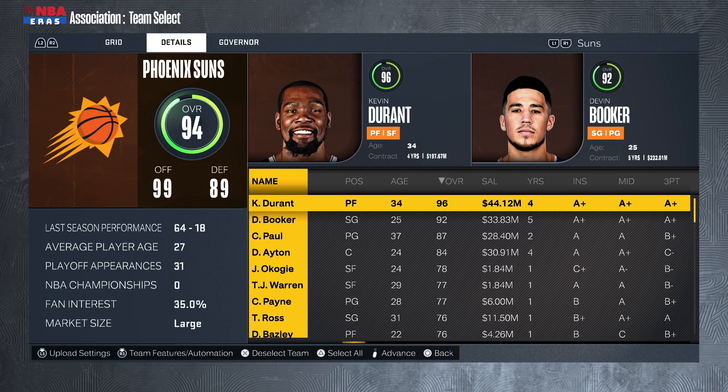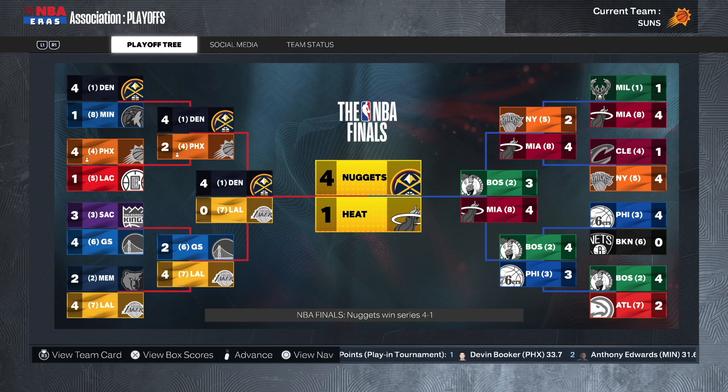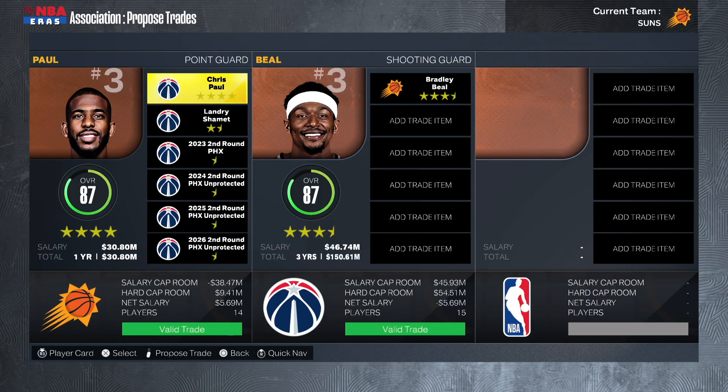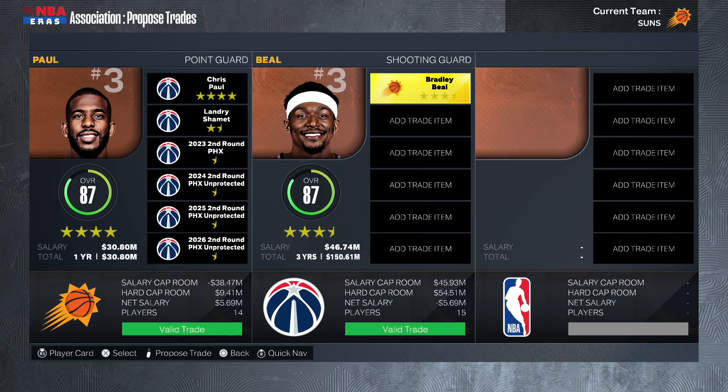Normally I would show you guys the whole rotation, but obviously it's going to change after we make this trade, and I can't do that trade until we hit the offseason. So we're going to skip to the offseason where we'll pull off this trade. Taking a look at the trade: it's going to be Chris Paul, Landry Shamet, and four second round picks to the Washington Wizards for Bradley Beal.